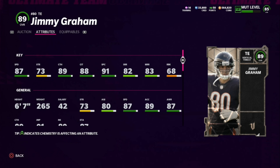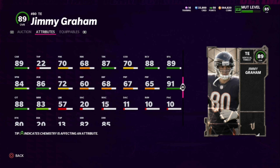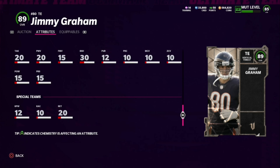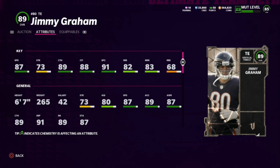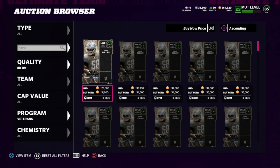Coming in at number one, no surprise — the highest overall card, Jimmy Graham. He is 6'7, 260 pounds — unbelievably big. 87 speed, 91 spec catch, 88 catch in traffic, 89 catching. He will come down with everything in the red zone. He's got solid route running, solid run blocking, and he's fantastic after the catch — 86 juke, 84 spin, 89 stiff arm, 88 ball carrier vision, 87 truck. He's got an 85 deep route run too. If you pick up Jimmy Graham as your second or third tight end and bring him in the red zone, he's gonna be really really good. Fantastic card, definitely worth the pickup.